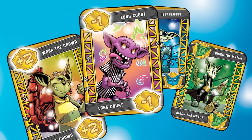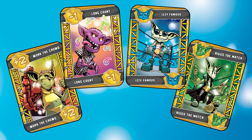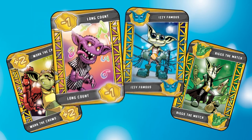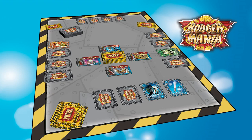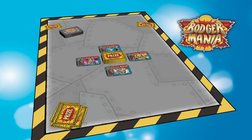This might change who wins the match. A prize card that has a plus or minus in the corner changes the current card by the amount listed, but has no effect on its color. A prize card that has a Bodger head in the corner changes the current card to that Bodger's color, but has no effect on its number value. For example, Work the Crowd adds two to a card's value, while Long Count subtracts one. Izzy Famous turns a card blue, and Riggs the Match turns it green. After the prize cards for the event have been distributed, shuffle all the fight cards into a new fight card deck for the next round's training step.